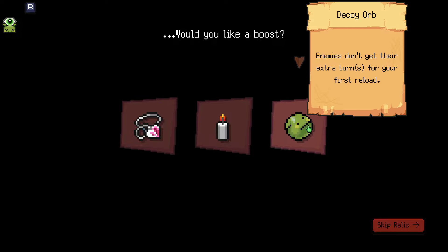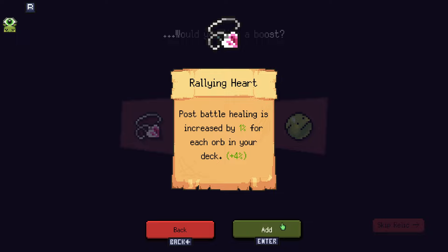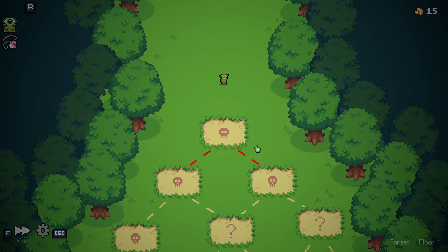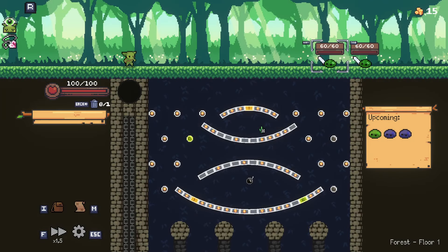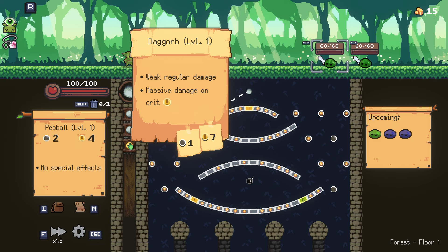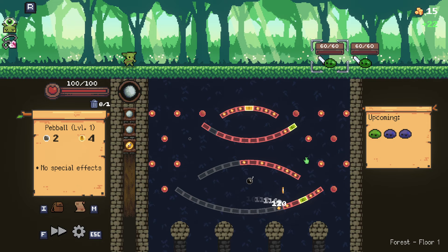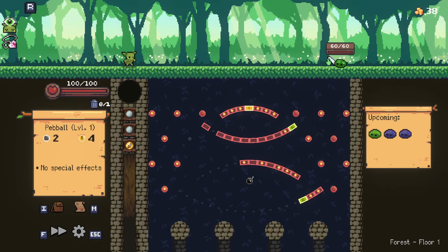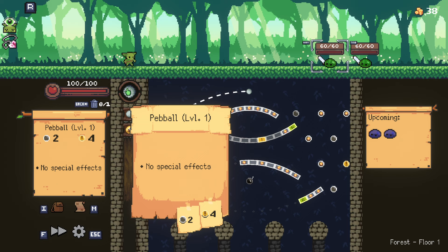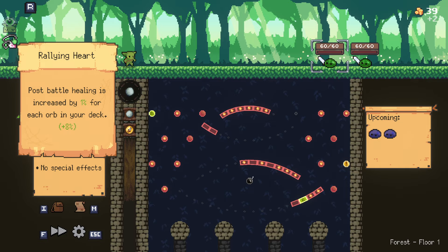Peglin is firmly in the roguelite genre — that means you're unlocking stuff as you repeat playing the same game again and again. The specialty and unique point about this game is that everything has some sort of orb pun. The gameplay itself revolves around shooting orbs into pegs, racking up points and flicking them into the enemy. You collect different orbs with different effects — it is, all in all, a deck-building game. You also run around with relics which passively boost what you're doing, similar to something like Slay the Spire.